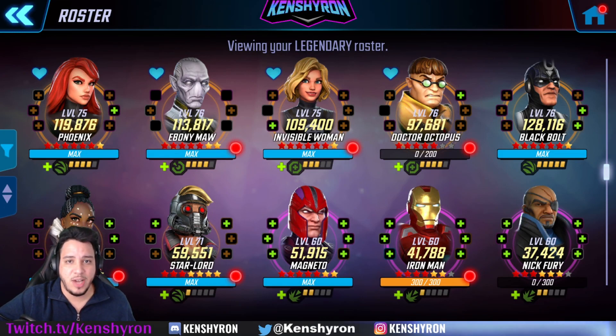For the legendary team, I love my options - they're all going to be on 54 gear to take up. I chose Phoenix for mutant, Ebony Maw for mystic, Doctor Octopus for tech, and Invisible Woman for bio gear. They're all still very valuable in the game. The reason I'm not taking Black Bolt first is that Black Bolt is very expensive to take up - almost double what these characters will cost on the first run. I'd rather take Doc Ock, who will add amazing survivability to this team.